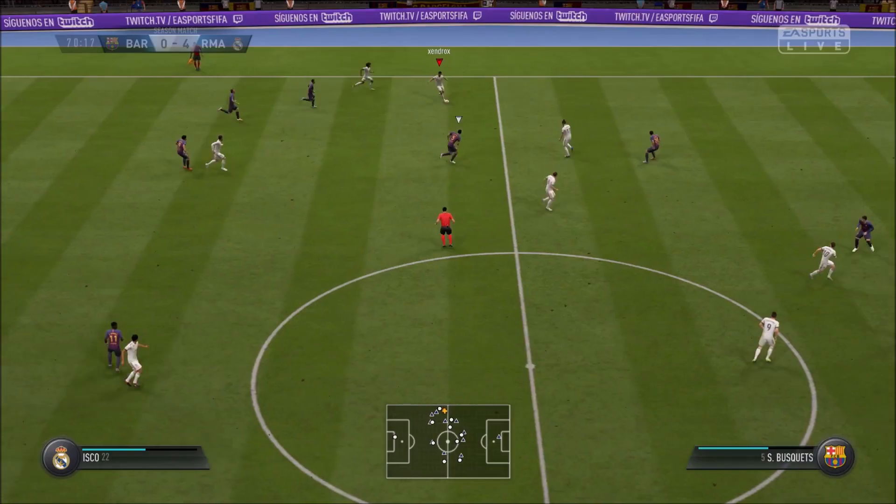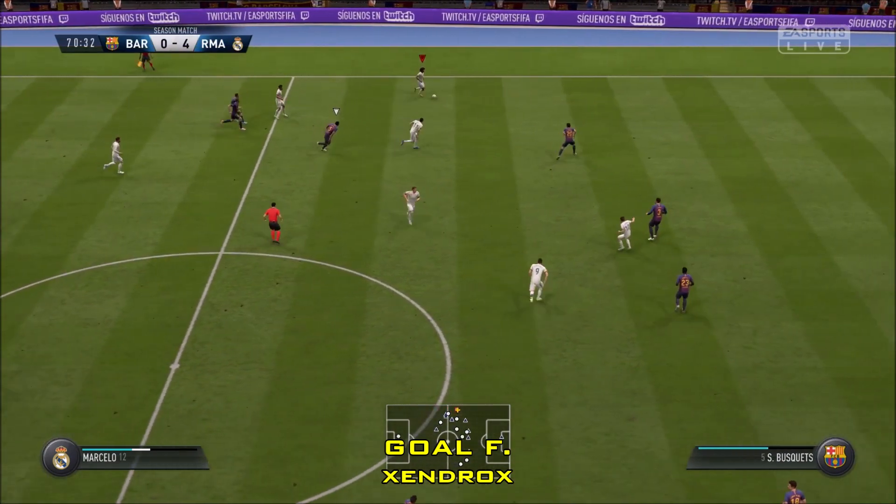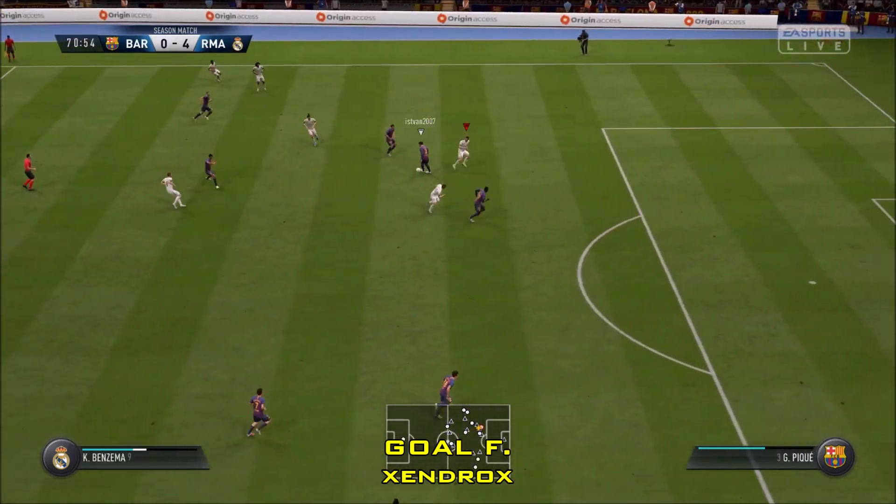Next up, we've got your Goal F. It comes from Zendrox, and it's coolness personified from Kroos to fire home number five.